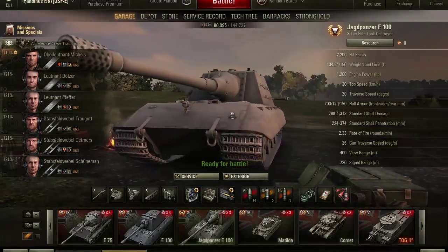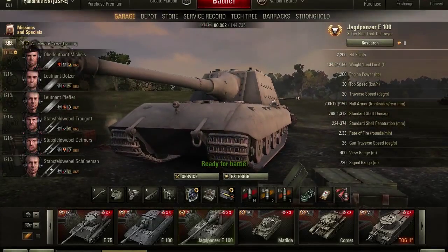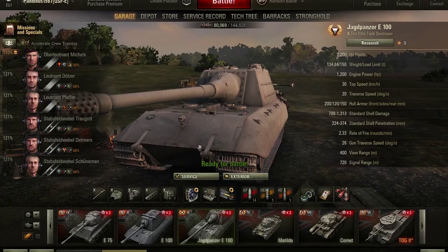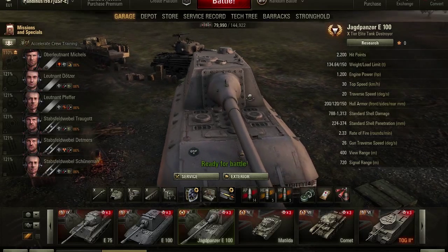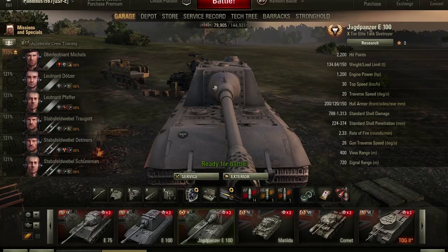The armor on this TD is really something to worry about if you encounter one, because it has a hull armor of 200mm, and this counts as spaced armor as well. You have 200mm of armor on the front and the gun mantlet — I don't know exactly how thick the mantlet is, but I think it counts as spaced armor. It's really, really tough — a tough place to hit.